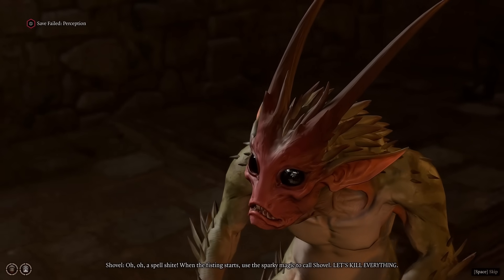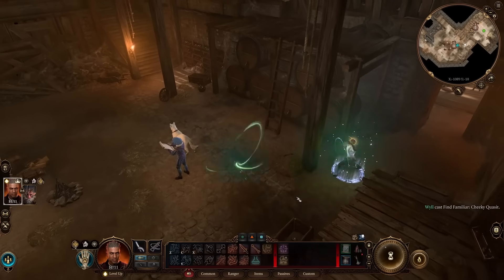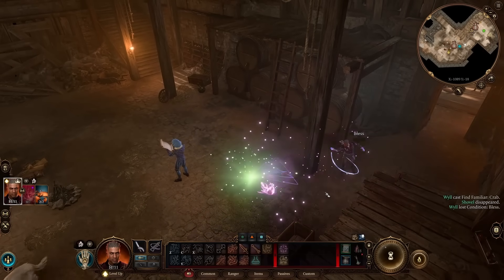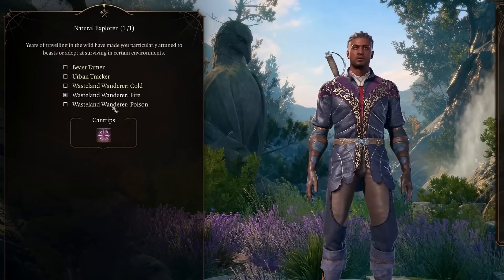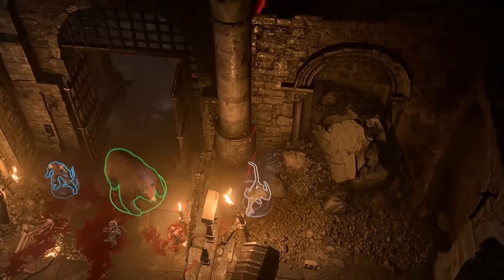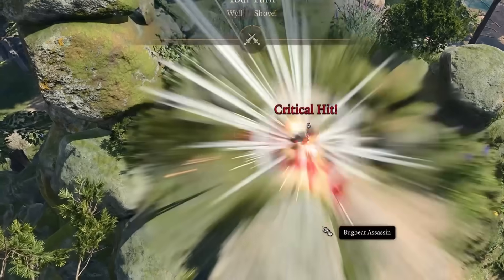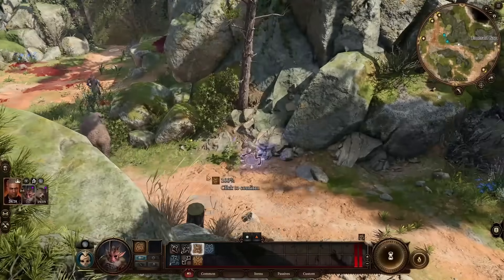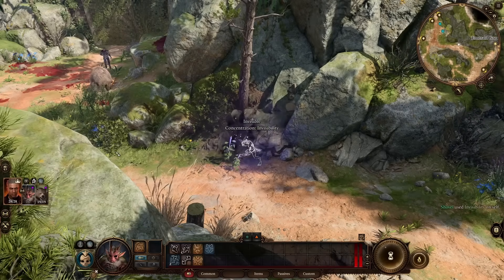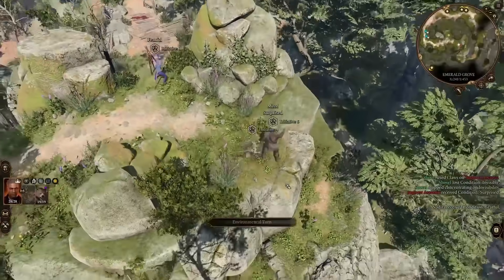We tell Shovel we're going to do some pillaging and murdering — which is the truth — and enter the door. After this, we permanently get the Find Familiar cheeky Quasit. Shovel is a familiar and will override any other one we may have, but it's easily the best familiar in the game. Not only does it have a free 2-turn fear each short rest and a not-bad 4–7 damage claw attack, it also has permanent free invisibility.